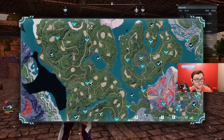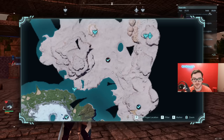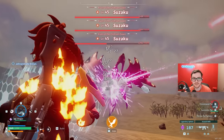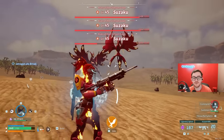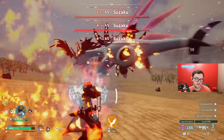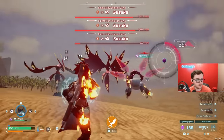Then to the far right, we got Suzaku, in an area where you want to have heat resistance and cold resistance — because at night it's freezing and during the day it's hot. Suzaku's level 45 and drops the legendary pump action shotgun. The fight isn't super easy if you're underleveled, so good luck — you might need it.